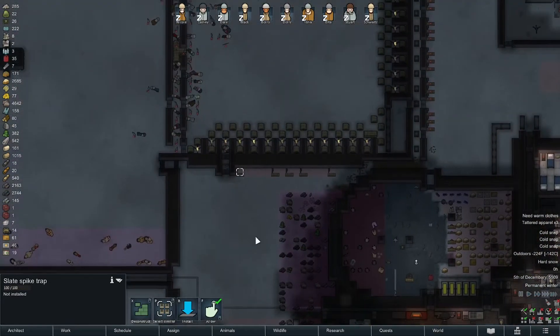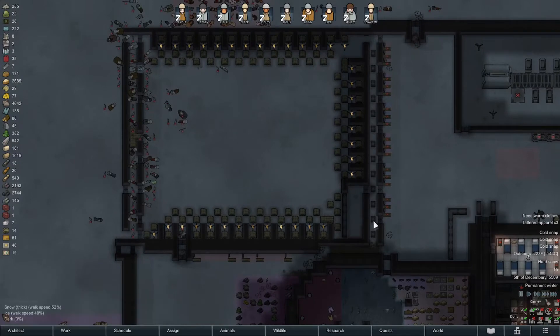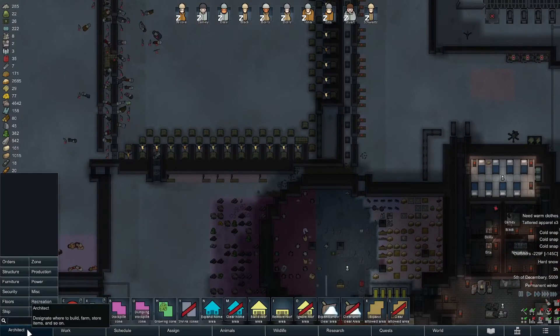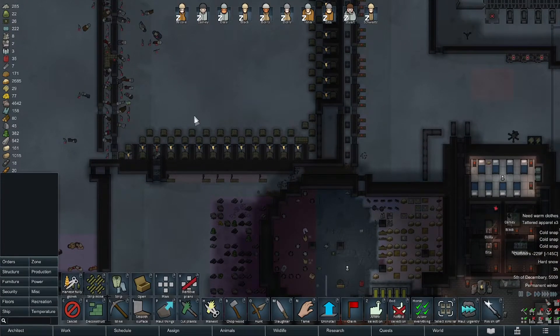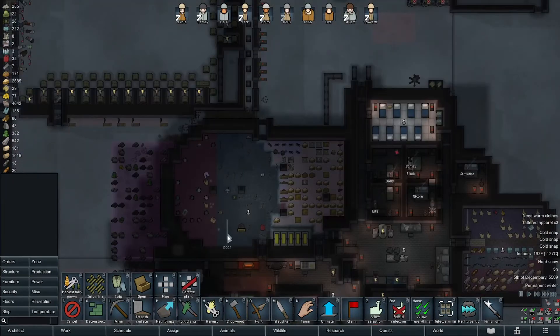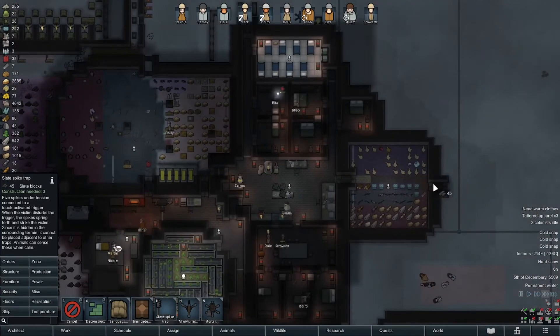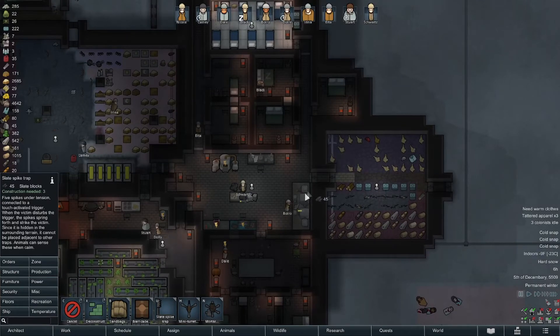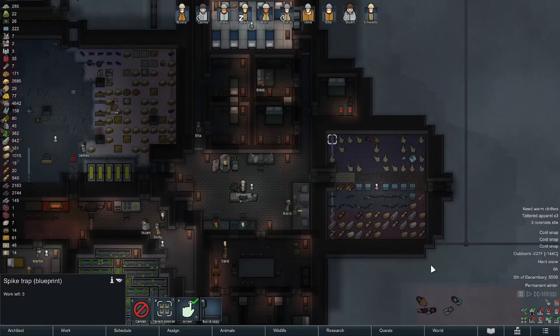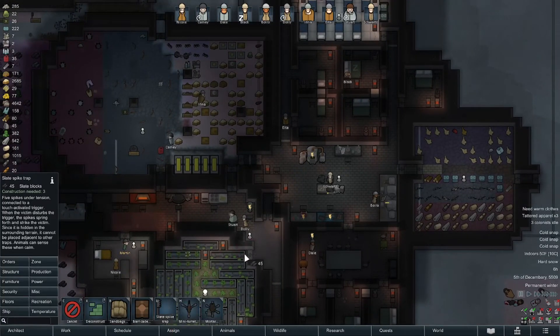We don't have any traps over here either. I've got something for people to do now — slate traps. I don't think any wall segments were destroyed anywhere — they tried but didn't really get anywhere. It's really cold in this room too, so I might as well just build the things outside if I'm gonna build them in here.